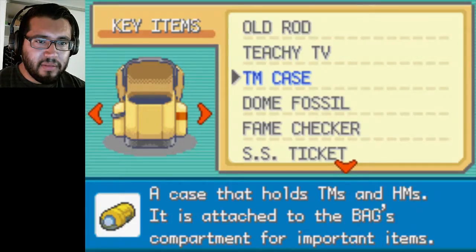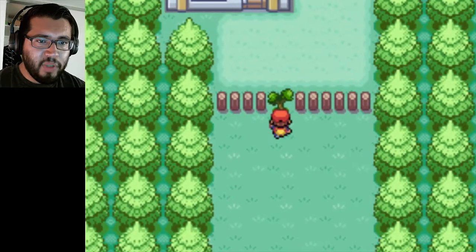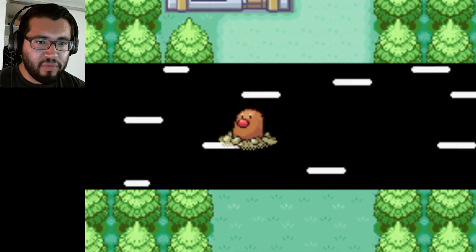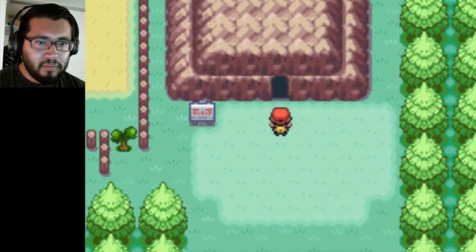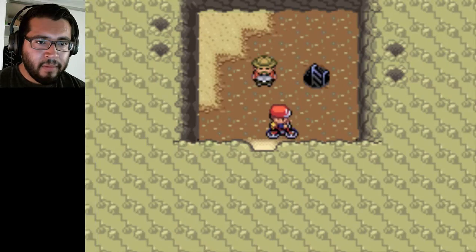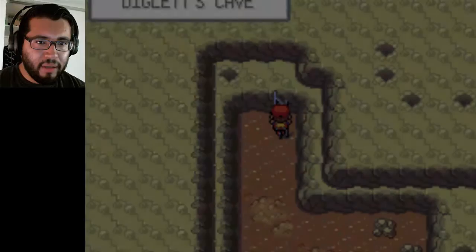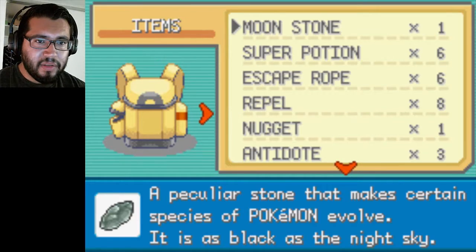Alright, so that's good. Now Pikachu and Diglett know their new moves. I'll just speed through this. Now go back to Diglett Cave. We gotta put a Repel on. We've got everything. Everything is done here. So let's use a Repel.